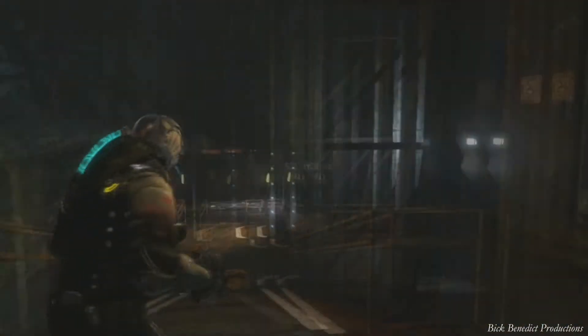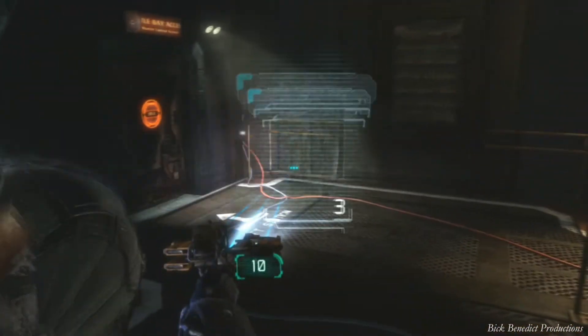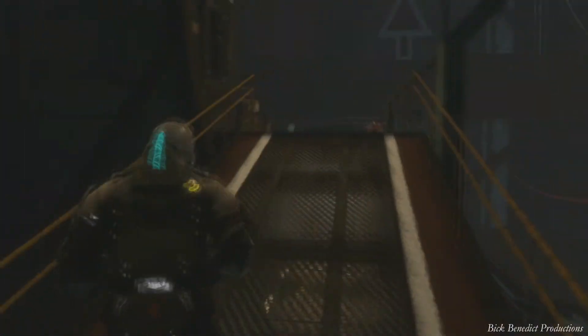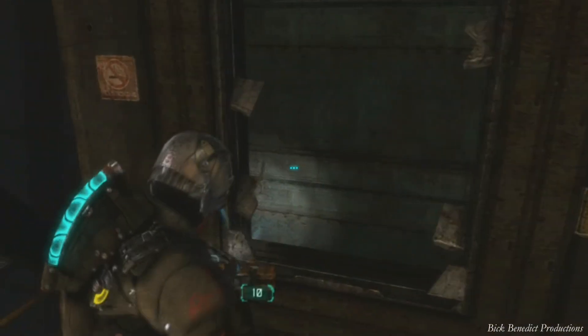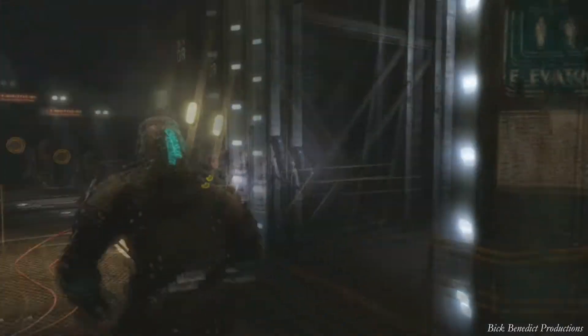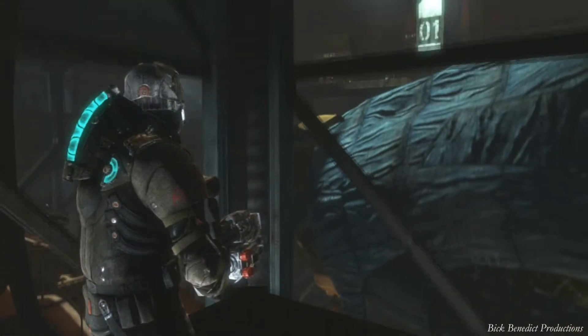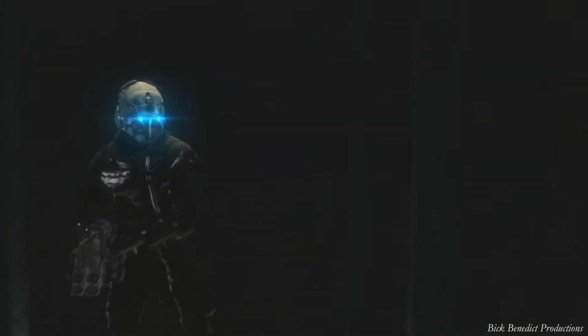I'm just going around, seeing if there are any more enemies. That vent is another prime place that they jump out from. This is probably my last circuit around the map — I'm even looking down there to see if those enemies are going to come up and meet me, do one of those Dead Space-style meet and greets. Now I have two of three items.